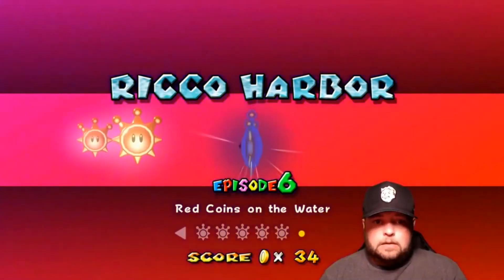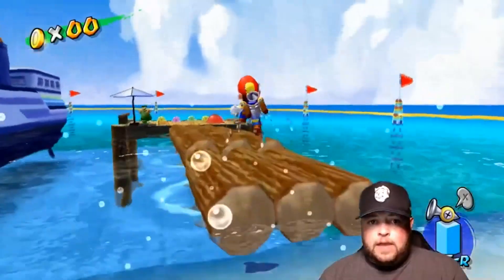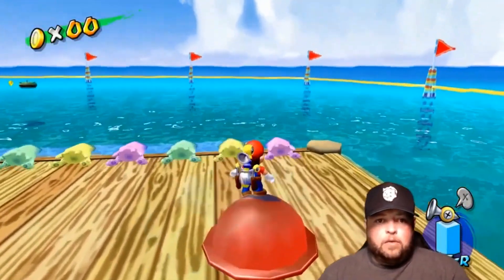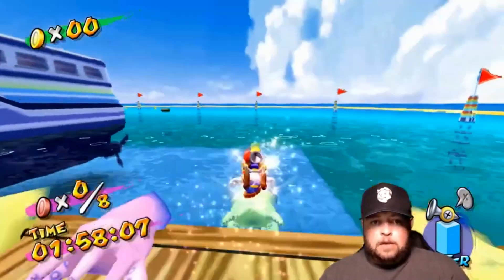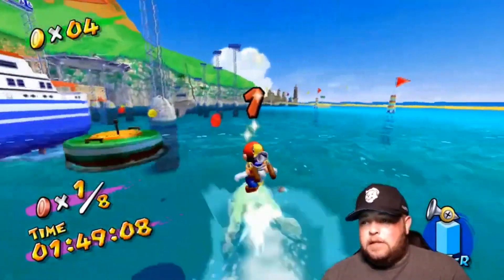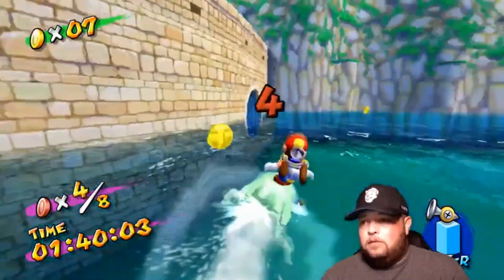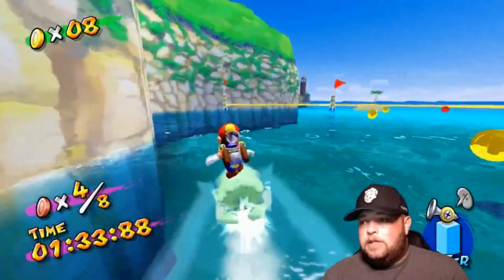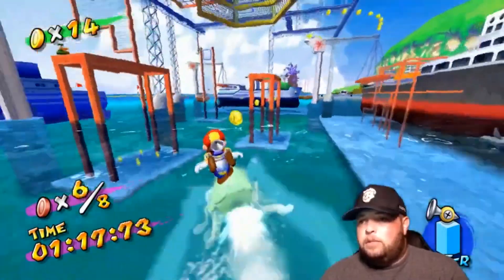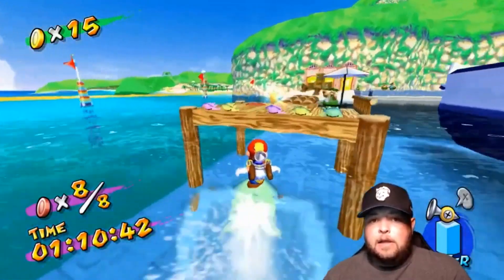Shine sprite number six: Red Coins on the Water. We're going blooper surfing again. Head over to the big daddy blooper surfer. Just like other red coin missions, jump on the big red button to get started, then hop on your favorite blooper and start surfing around the lake. The first coin is right across your path. The second and third are right in front of those. Just keep following the path of coins. The fourth is just up ahead, then turn right, head between the towers and to the left to find coin five. You'll need to jump for coin six, then jump over the submarine toward coin seven. Coin eight is hidden between two boats. With all eight red coins, head back to the docks and collect your shine sprite.